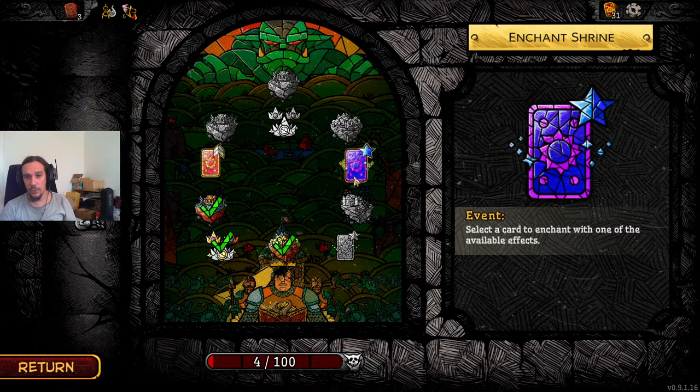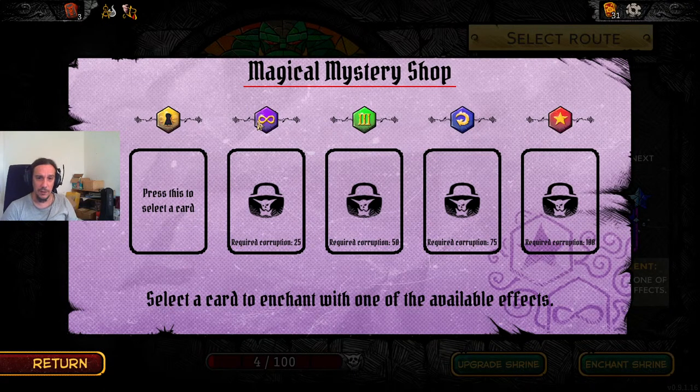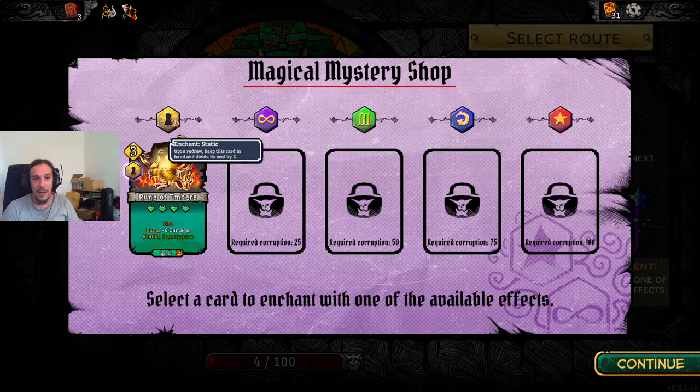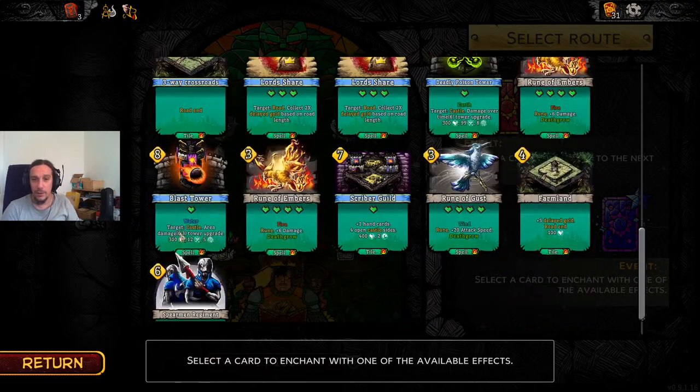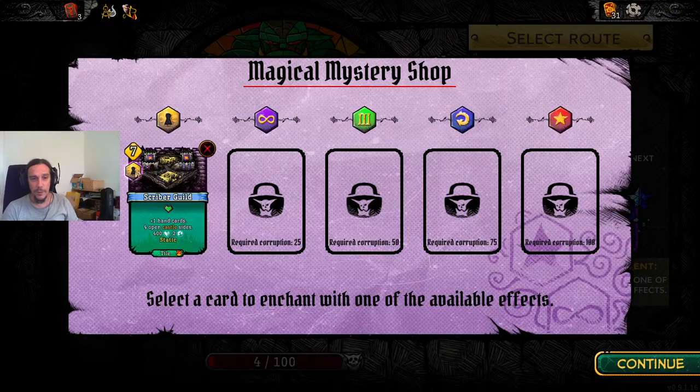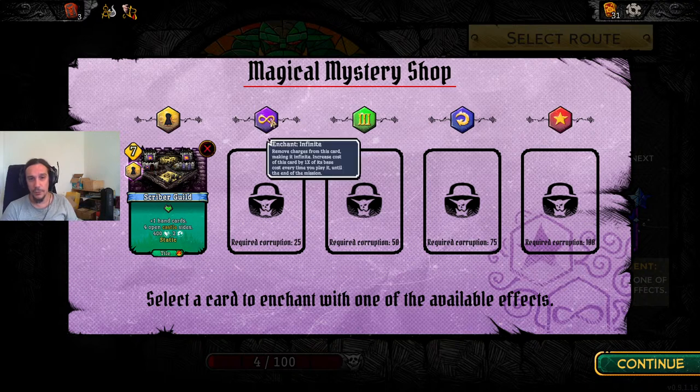Select a card to enchant. I've never tried the enchantment before so I want to do that. Static enchantment: upon redraw, keep this card in hand and divide its cost by two — that's a nice one. I'm going to slap that on the scriber guild because halving the cost is pretty awesome. You get these other upgrades only if you're above a certain corruption threshold.